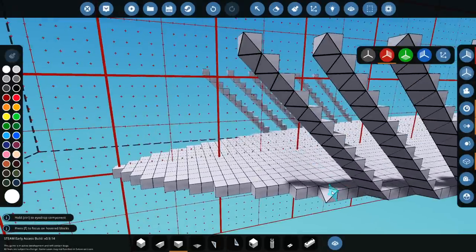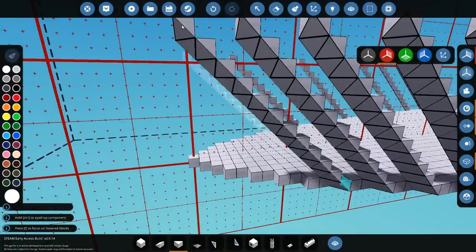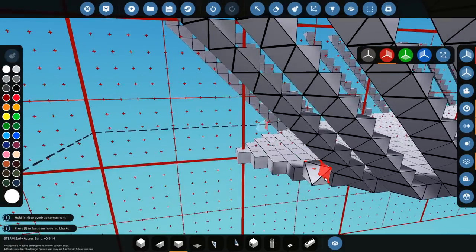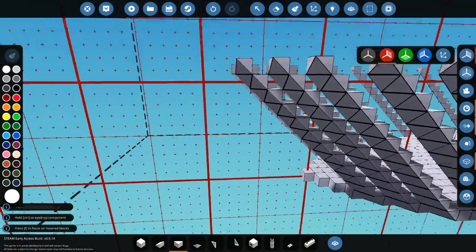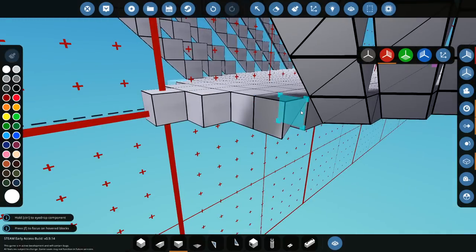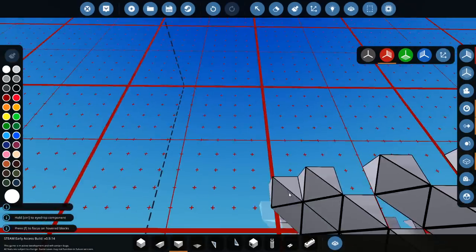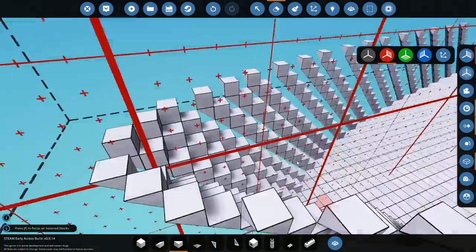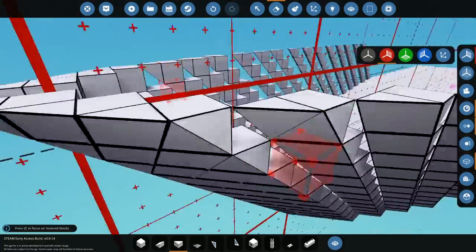Then we're going to delete this top piece all the way out to the side. Because then they all have these little bits on the end and they're all good. That allows us to just put this piece in. It does mean that the front is not super nice, but at the same time it kind of looks alright.